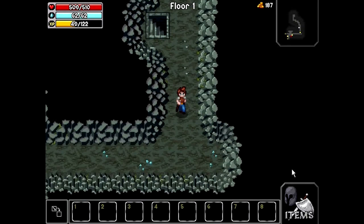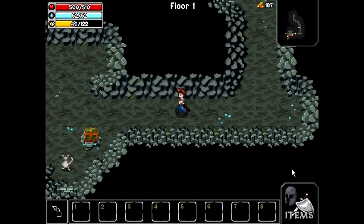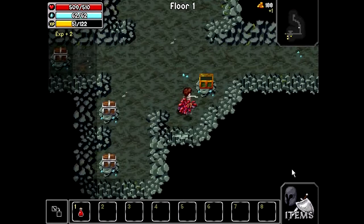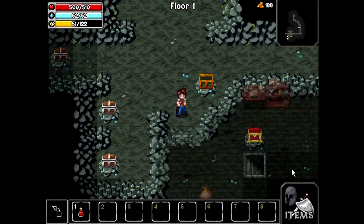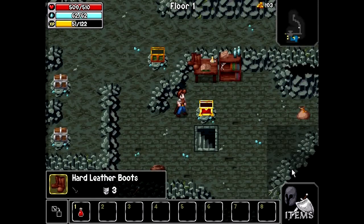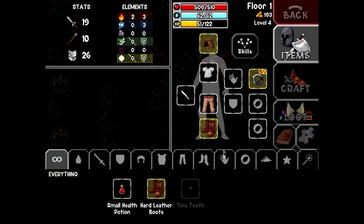You explore mazes, you kill monsters, you open chests — I just got a nice little health potion. You find hidden passages and gather gold, and you get a nice piece of gear, like hard leather boots, which I think I already have.